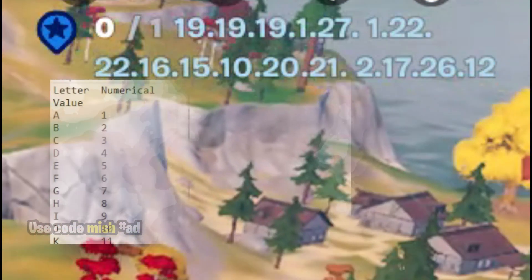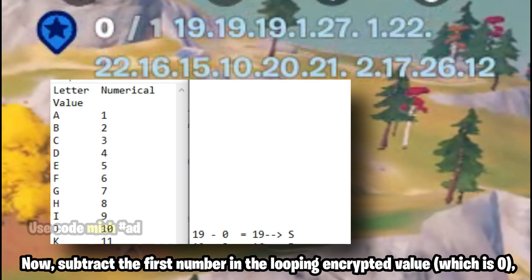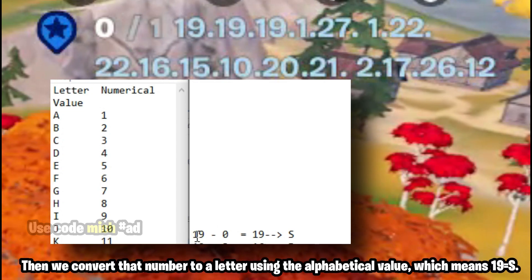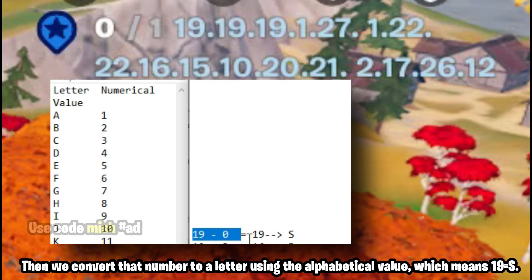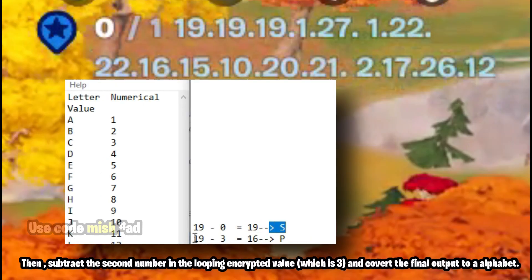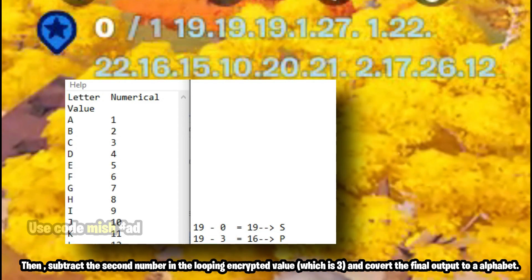Subtract the first number in the looping encrypted value, which is 0, then convert that number to a letter using alphabetical value — which means 19 equals S. Then subtract the second number in the looping encrypted value, which is 3, and convert the final output to the alphabet.